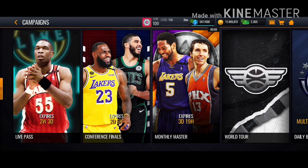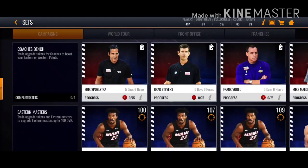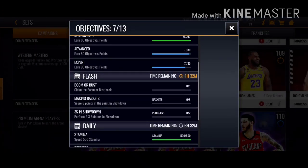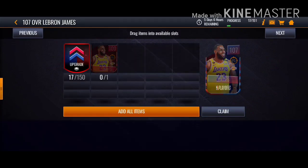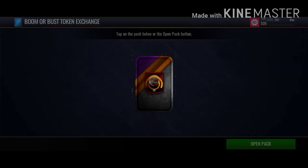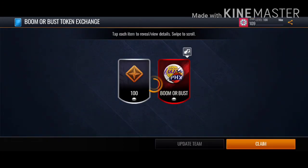Another way to get trade chips is from the Money Master — do your daily objectives. I'm almost finished with that objective and I'm getting that LeBron. Finish objectives and you can open a bank; sometimes you'll get gold or elite trade tokens, which is very nice.